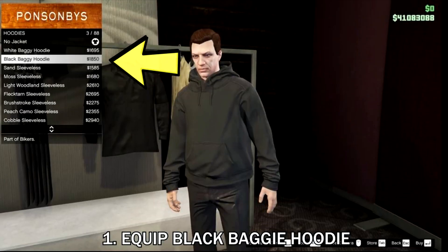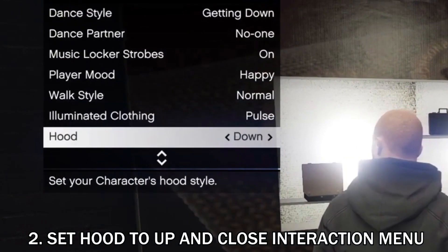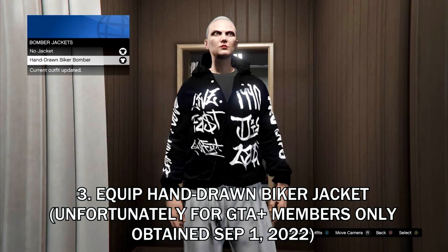Firstly, you need to head to the clothing store and equip a black Becky hoodie — this is under the hoodie category. Then you want to open up the interaction menu and set your hoodie to up, then close the interaction menu. Once that is done, you want to equip the hand-drawn bomber jacket.